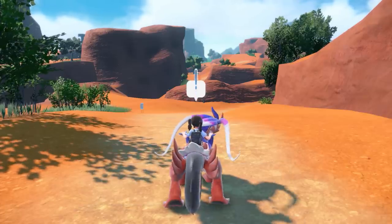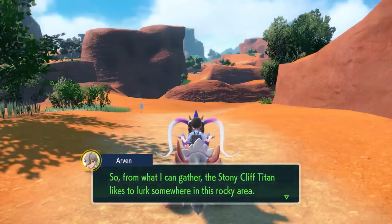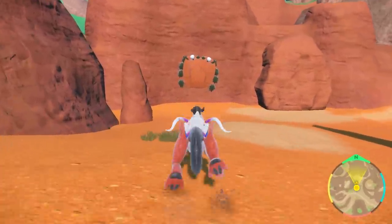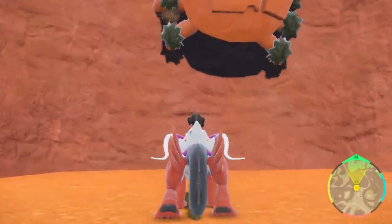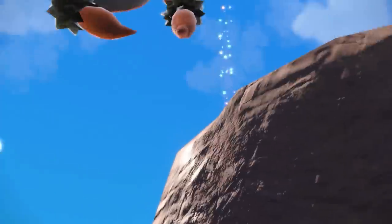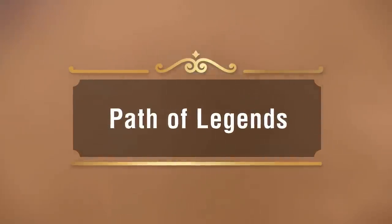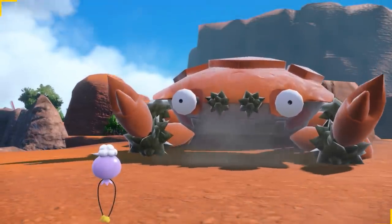Her Rotom phone is ringing. Sounds like Arvin, her friend in the next grade up, needs some help. To give Arvin a hand, the trainer's headed to a rock face where a Titan lurks. This is one of the stops on the Path of Legends, a story where you'll seek out legendary herbs called Herba Mystica. There it is — a gigantic Titan Pokémon! Time to battle!